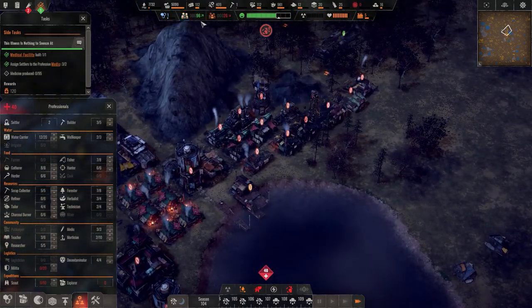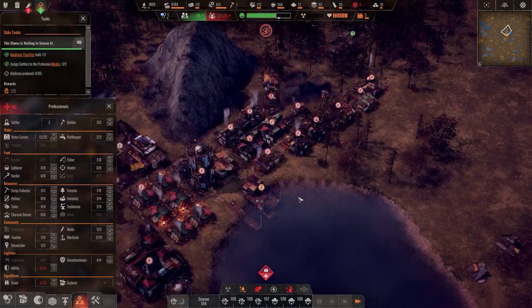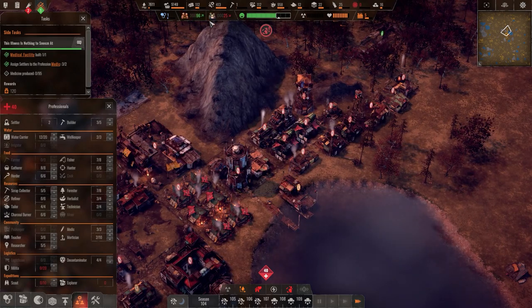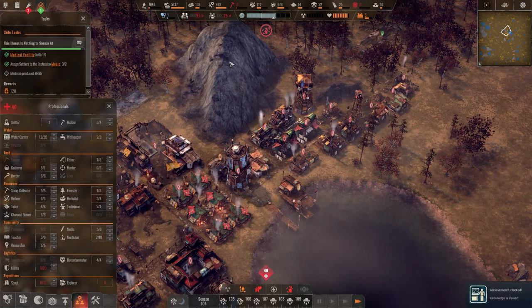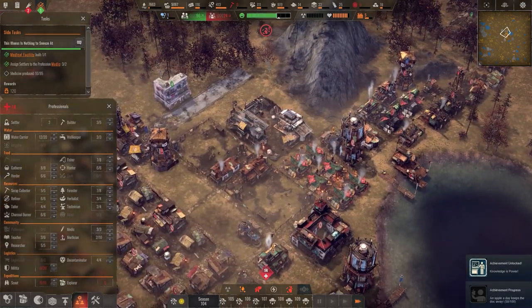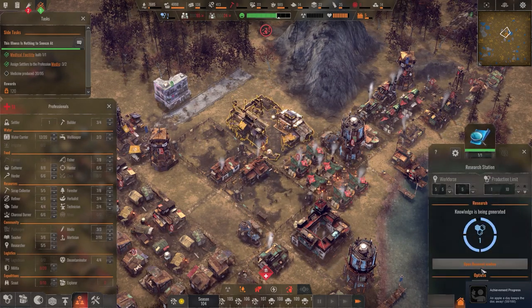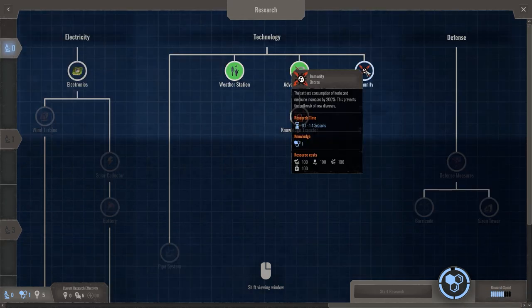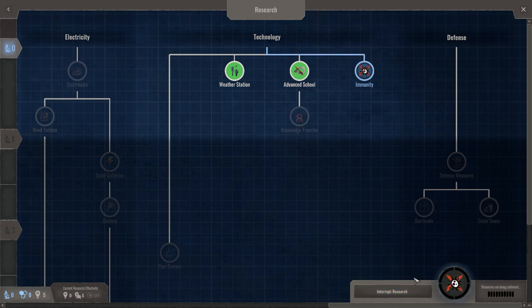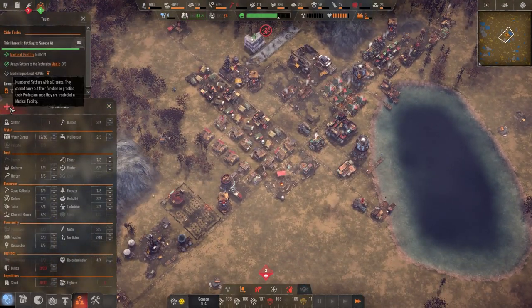We've reached about 130 population — we were sitting at 120 for a long time and we've been teetering around 130 or so. Knowledge is power — got a new achievement, and working toward another one. We have the ability to research; I guess we should do immunity, just to keep immunity up.